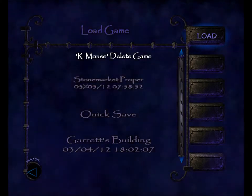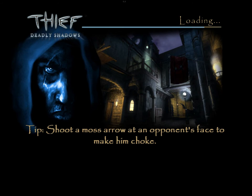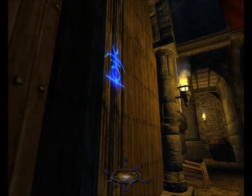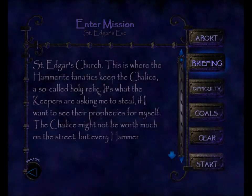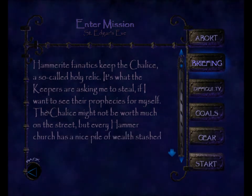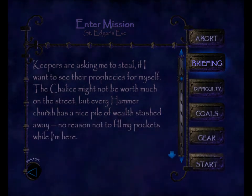Here's the save right outside the start of the mission. Just walk up to this symbol and use it. St. Edgar's Church — this is where the Hammerite fanatics keep the chalice, a so-called holy relic. It's what the keepers are asking me to steal if I want to see their prophecies for myself. The chalice might not be worth much on the street, but every Hammer Church has a nice pile of wealth stashed away. No reason not to fill my pockets while I'm here.